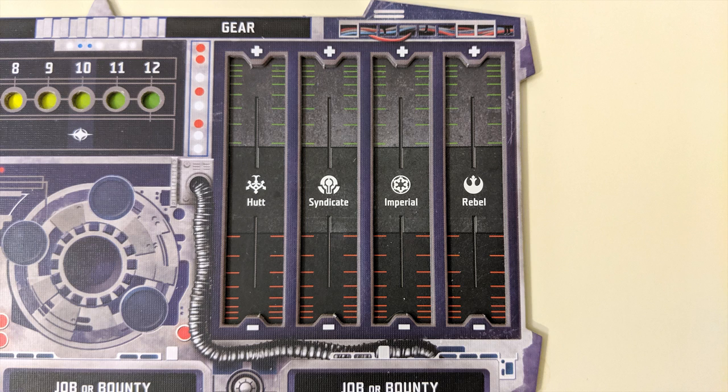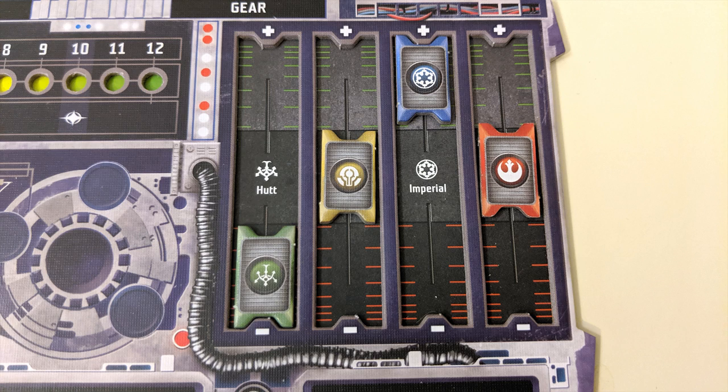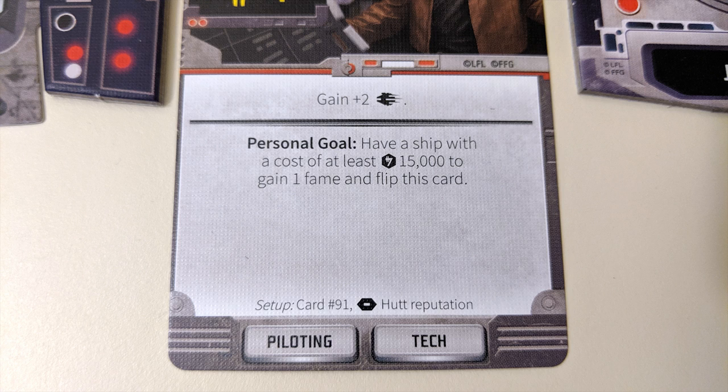You'll also have 4 reputation meters for the game's 4 factions. You'll begin the game with neutral reputation with all 4 unless your character card says otherwise. Throughout the game you could gain or lose reputation to become positive or negative with that faction, which could affect you in various ways. Your character will come with its own special abilities as well as a personal goal that will give you a general direction to move in.